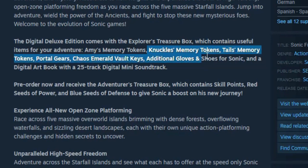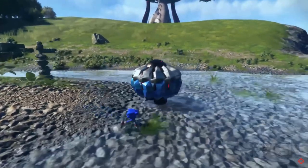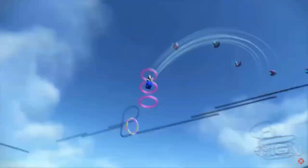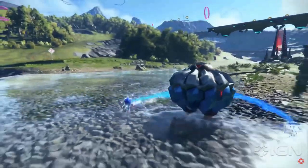It gets a little worse when you look at the Steam page too, which still lists that you get Tails and Knuckles memory tokens, which progresses you through even more of the game. These only seem to be listed on Steam and not anywhere else, so I'm not sure what's going on there. It could be an error, or it could be that you only get them in the Steam version. Either way, it's still shortening the overall story experience of Sonic Frontiers, and that just feels confusing to me.